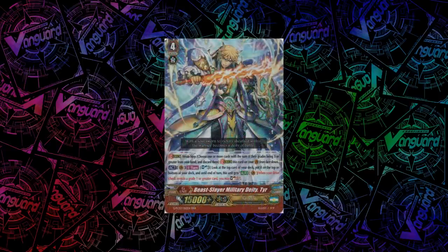For Genesis, we have Beast Slayer Military Deity, Tear. As an act skill once per turn, you can Soul Blast 3, look at the top card of your deck, put it on the top or bottom, and until end of turn he gets a skill: when you drive check a grade 1 or greater card, you can Soul Charge 3. This can potentially Soul Charge 9 or 0, so it kind of depends on how lucky you get.